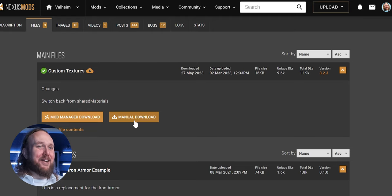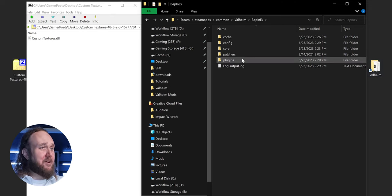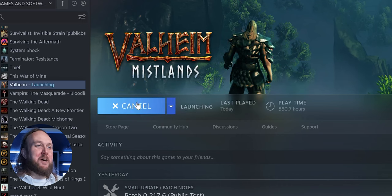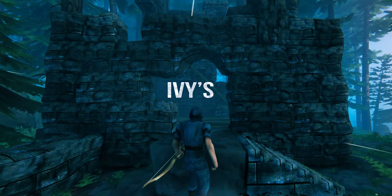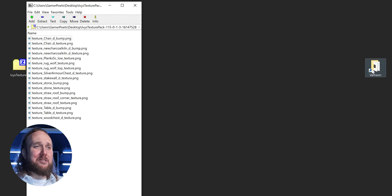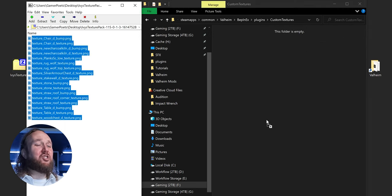The required framework for using modded textures: manually download Custom Textures. Open the archive, and in the second window open the game folder, then BepInEx Plugins, then Custom Textures. Drag and drop the Custom Textures DLL inside. Launch the game so the mod registers, and once you've reached the main menu, quit. Here's how to install a mod that uses custom textures — in this example, Ivy's Texture Pack. It's a very cool option and worth giving a look. Manually download it, open the archive, and in the second window open BepInEx Plugins, Custom Textures. Drag and drop the PNG files inside.